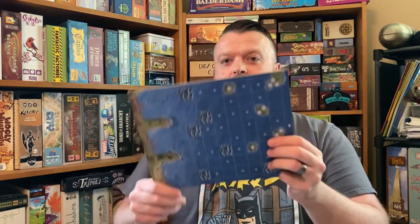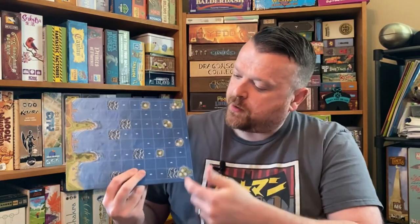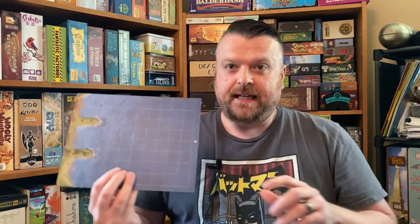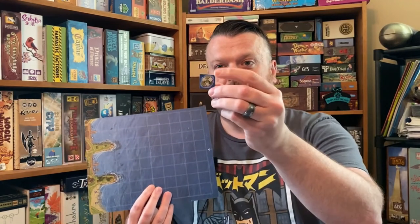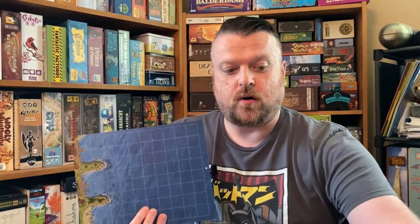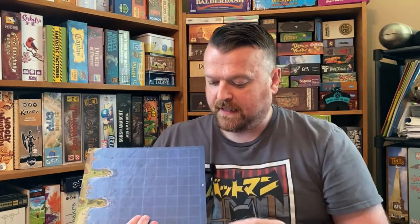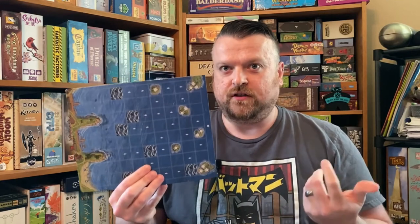Side A of the board tells you where to put everything — the fish, pre-populated islands, and rough water. You can also play on side B and make your own map using tiles: islands and rough water you can place however you want within some rules, giving more flexibility to create a cool, custom map. You can do that after playing for a while, or just keep playing side A.